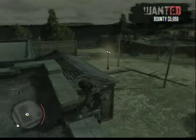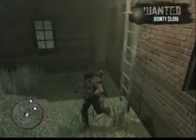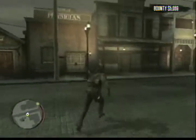After spending enough time on the rooftops and killing cops, you'll eventually reach at least $5,000 for your bounty. Head down the ladder and wait for your wanted level to reach zero. Once you do that, head to your nearest telegraph office, which is located within Blackwater. Head there and hand in your pardon letter to the man at the desk.